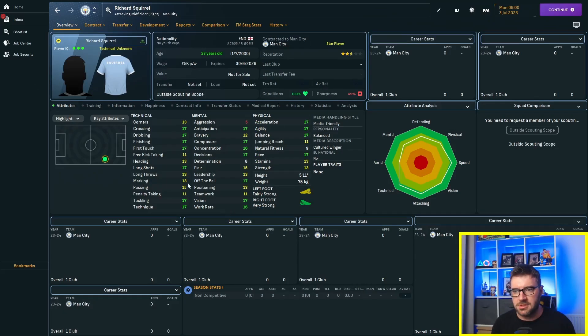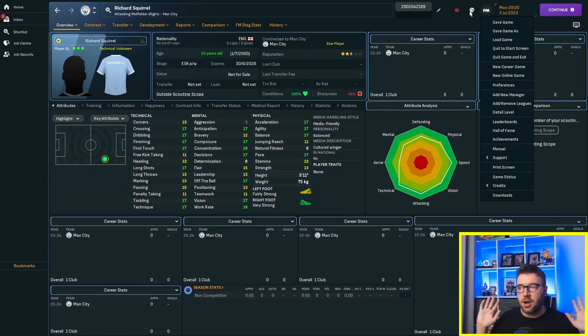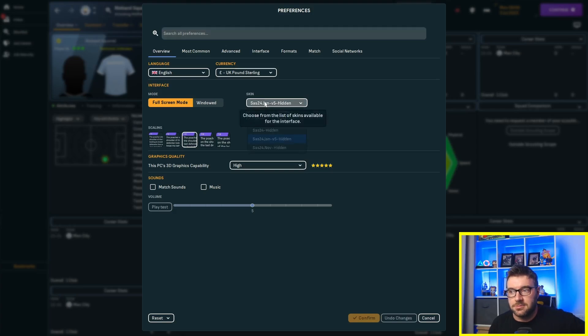Once we're into the game, we go and find the player. As you can see, Richard Squirrel has a blacked-out face because he's a silhouette. There are the attributes the game has decided to put in — they've made him a right winger. His contract is to Man City. What we now need is his unique player ID. A lot of you ask in the comments what skin I use — it's actually the SAZ 24 skin, the SAZ 24 space skin.